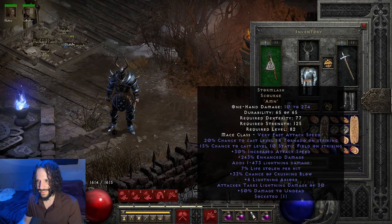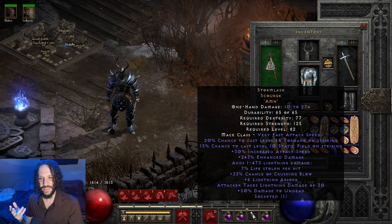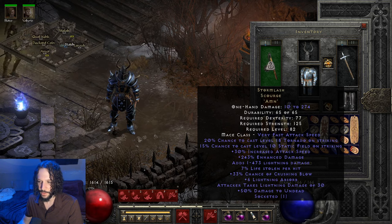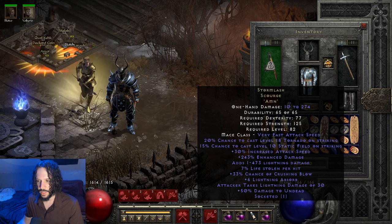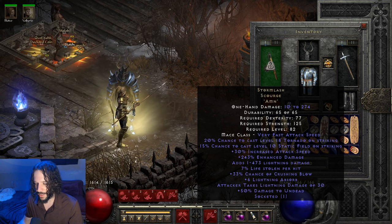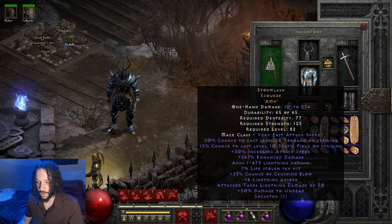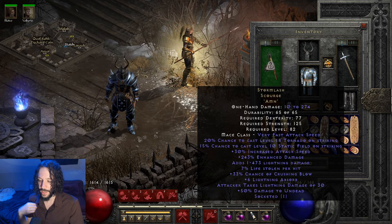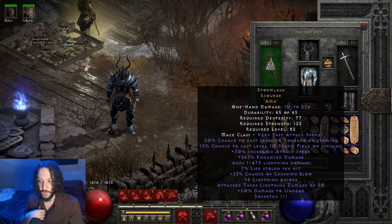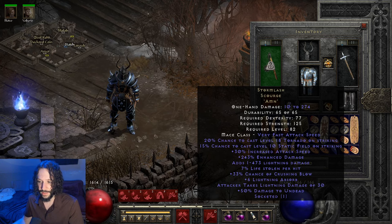For weapons, I got a Stormlash. I found one of these a little bit ago and I saw the lightning damage and the crushing blow on it and was like 'sweet.' I'm going to fill somebody's inventory full of lightning charms and utilize the lightning damage and the crushing blow. It also has tornadoes on strike and static field on strike. This is one of those unique weapons in the game that's still awesome. I put an Amn rune in it just for some more lifesteal. You could put a lot of things in this unique weapon to make it really awesome — a Ber rune so your crushing blow is 53% just on this one weapon, a Lo rune for deadly strike, a Jah rune for ignore target's defense, or a 5-5 lightning facet to enhance the lightning damage.